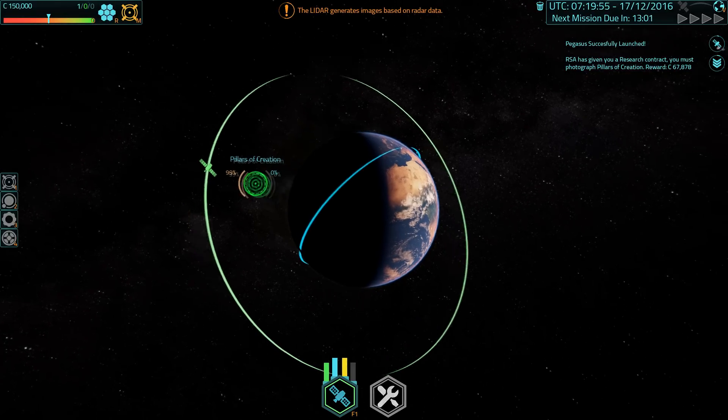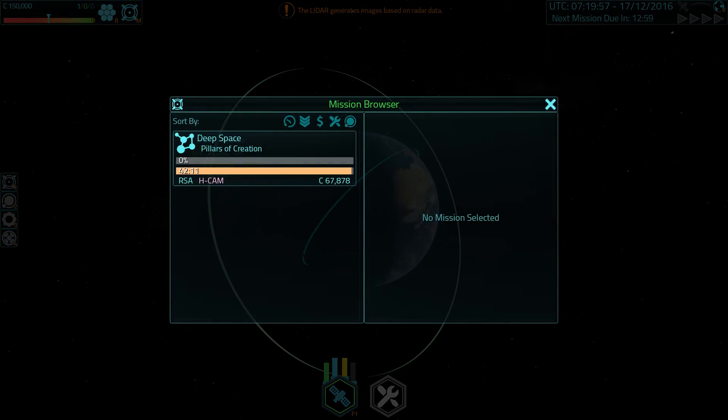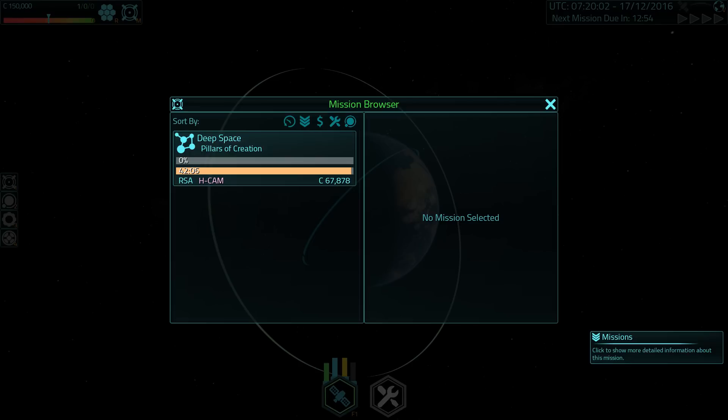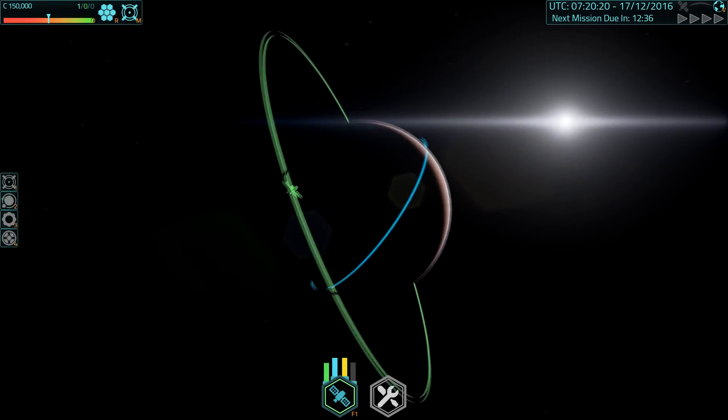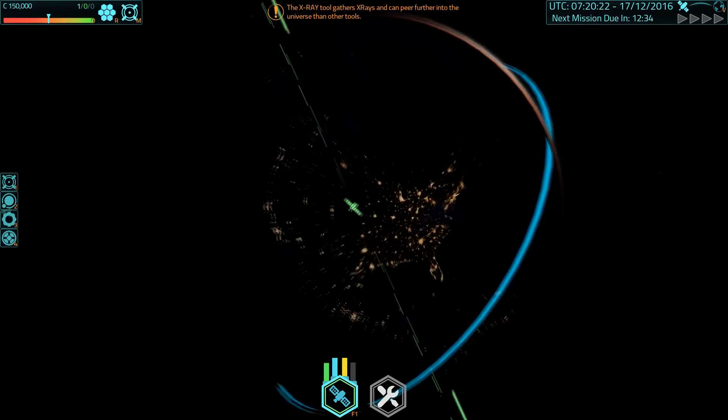So what we've got here is you're commanding satellites and you get missions, and the missions are mostly point your satellite at something and use one of its onboard mission instruments to analyze it. In this case it says, can you point your spacecraft at the Pillars of Creation and use your H-cam on it, and we will pay you money to do this. So I'm going to do this — I'm just trying to figure out what orbit I'm on.